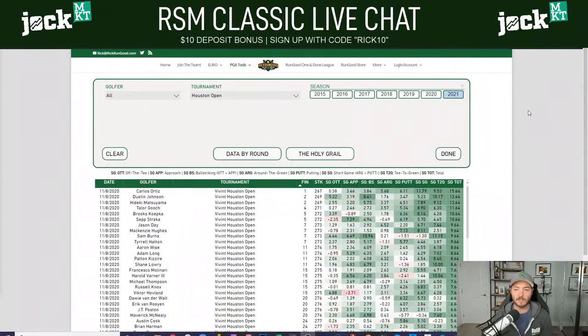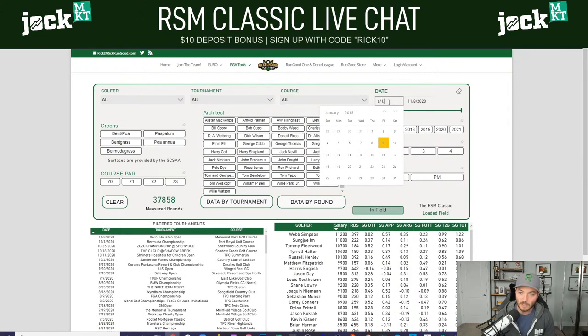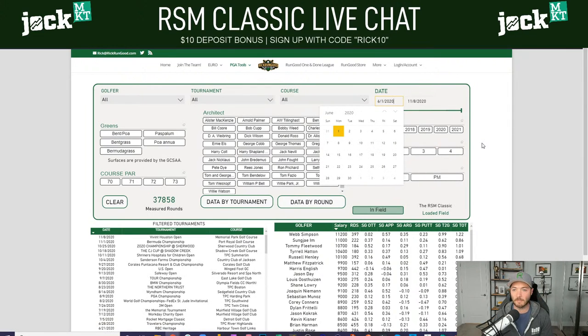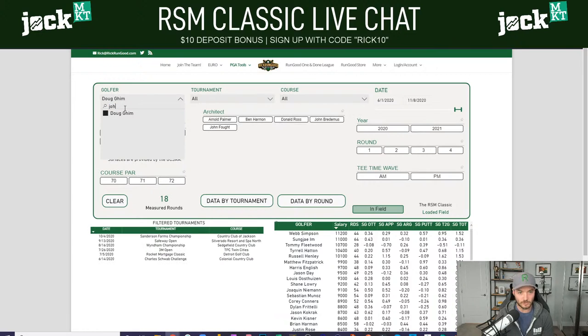Let's jump right into the questions. Tyler Stevens asks about having trouble picking the last guy for a core cascading lineup on DraftKings — Doug Gim or John Huh. Let's go over to rickrungood.com and compare them. We'll do since the restart as the time frame — Doug Gim at $6,700 versus Johnny Huh at $6,600.